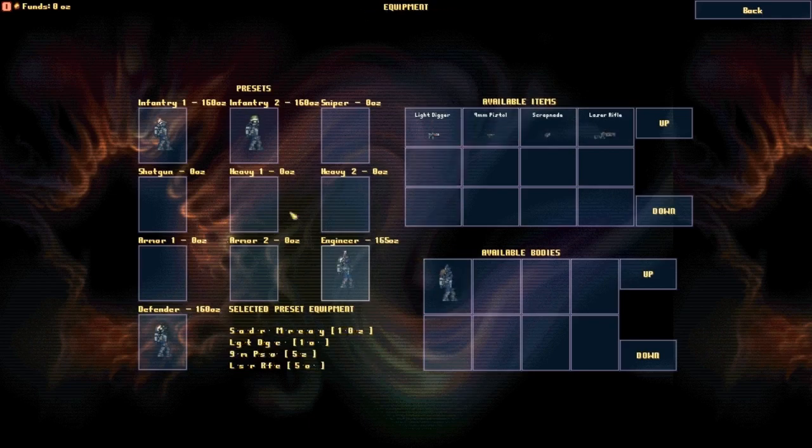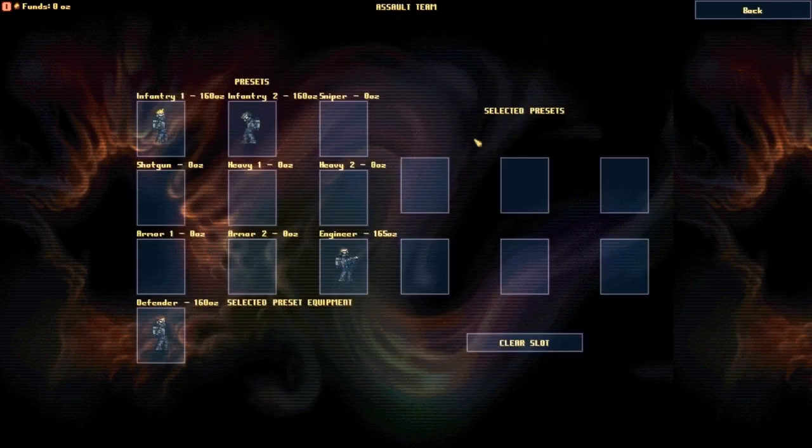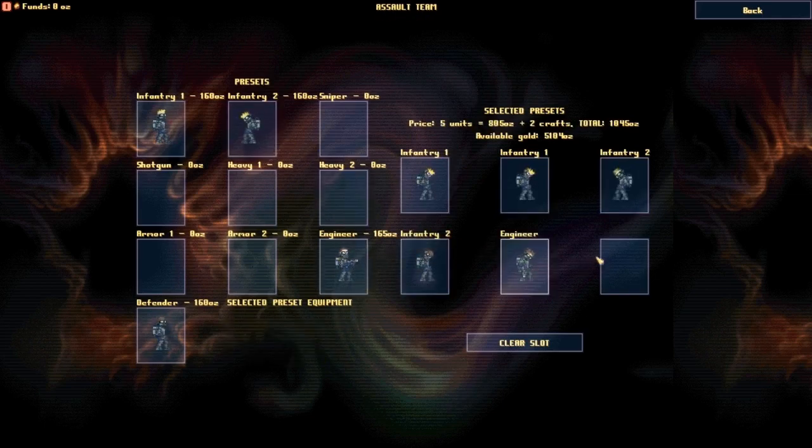So these are my units. Now I can set them out as an assault team. For the assault team I'll have two infantry, two more infantry, and two engineers to be dropped in so I can mine the resources.